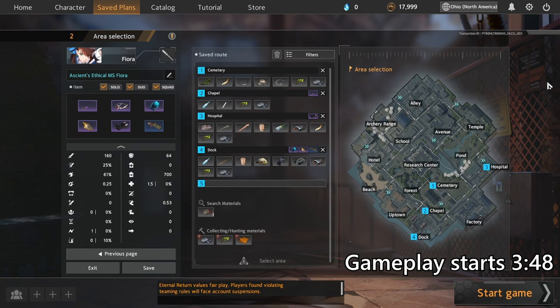You can go to Dock afterwards by teleporting in Hospital to finish basically everything in your build. At that point, you'll only be missing a Stallion medal, and you can go to either Temple, Alley, or Beach to pick that up to fully complete your build.